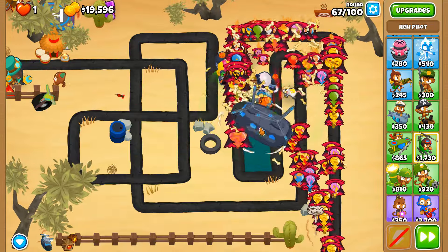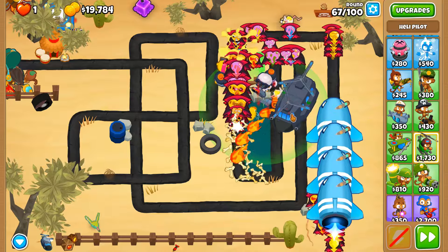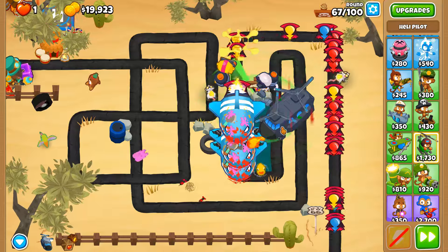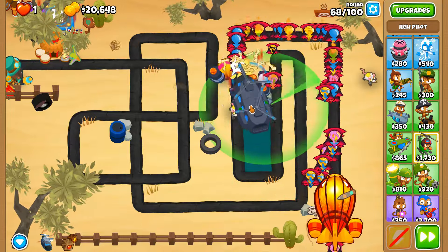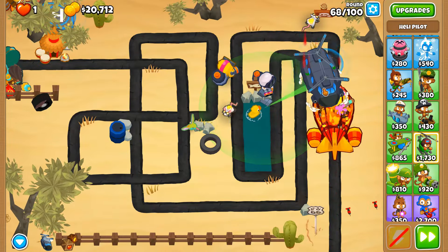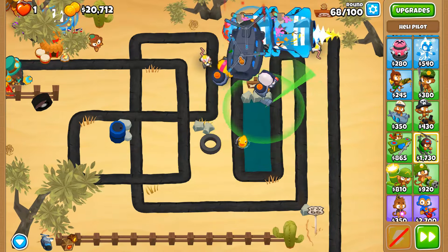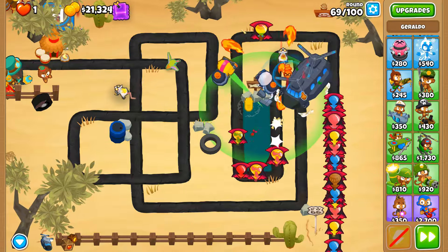We've got regrow balloons again. Regrow balloons are a problem because the blowback is actually a nerf in some cases when dealing with population explosion. One path I've yet to do a two megapops with is Brickell, which some people say is quite viable - that's going to be a strategy in all of itself to try and fathom out. There are a lot of balloons around round 69 but at least we don't have any regrows or MOABs to contest.